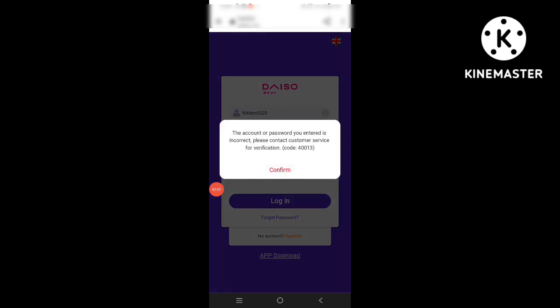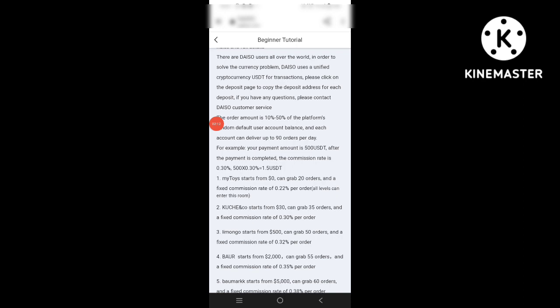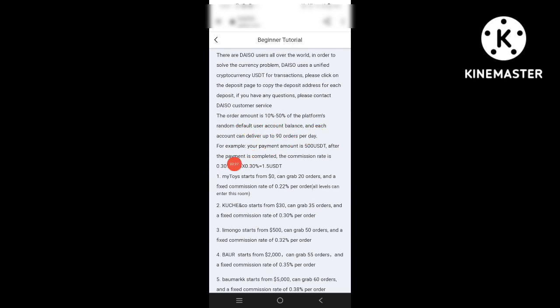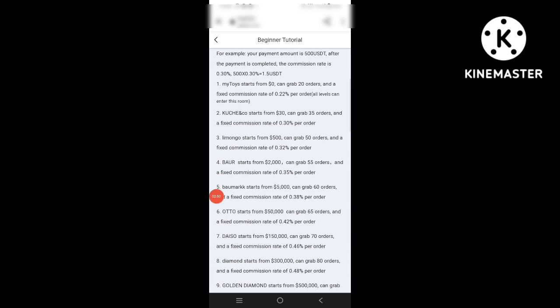After login you can see the beginner tutorial with full rules and regulations. There are DISO users all over the world. To solve the currency problem, DISO uses a unified cryptocurrency USDT for transactions. The order amount is 10 to 50 percent of the platform's random default user account balance. Starting from zero dollars, you can get 20 orders with a fixed commission rate of 0.22 percent per order. At 30 dollars you can grab 35 orders at a fixed commission rate of 0.30 percent per order.